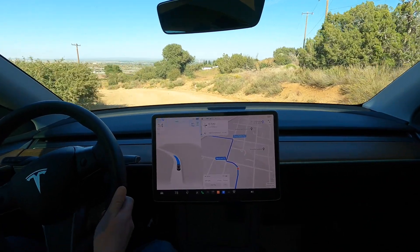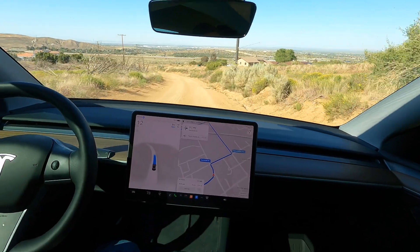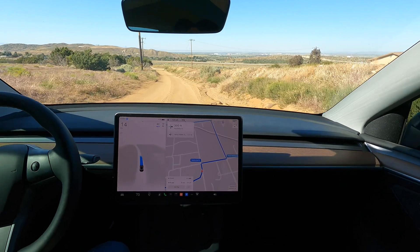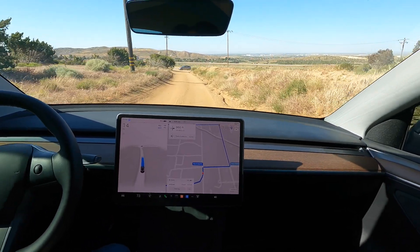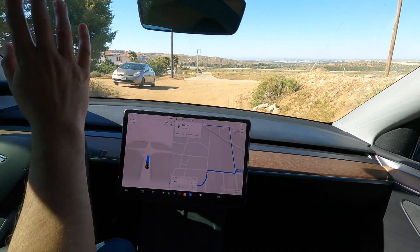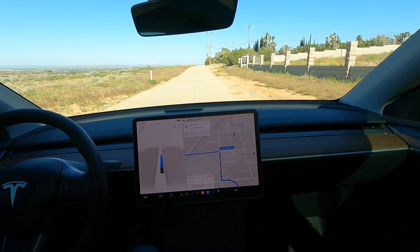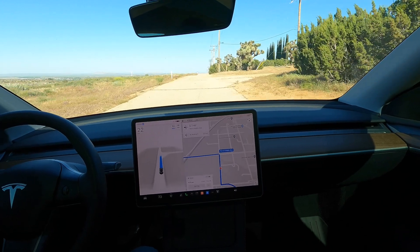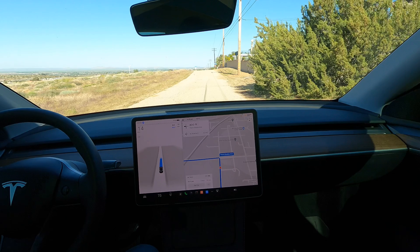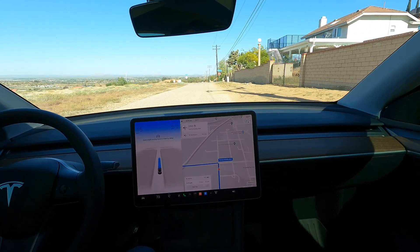It'll be interesting to see in the future if it makes this turn and the turn up where the gate is — if it just automatically knows not to go there. We've got a car coming — let's see how it handles this. They must have seen us and pulled over. Very cool — they probably don't know a car is driving itself. Overall not too bad. The real world is always very interesting. Even right now it's slowing down — maybe for the shadow of the tree or the pole, or because of a little ridge. Sometimes it slows down unexpectedly.